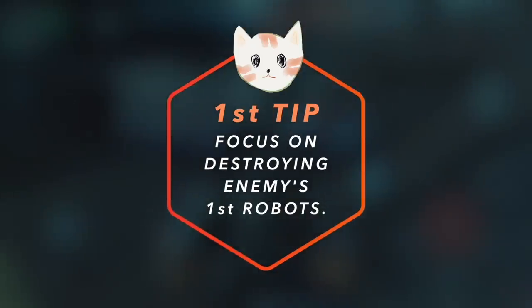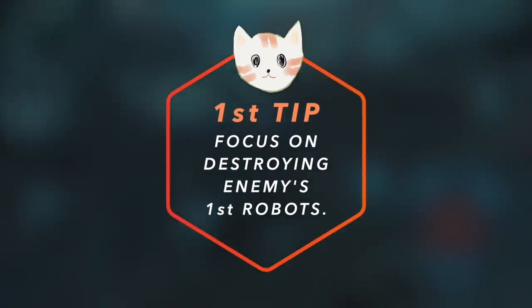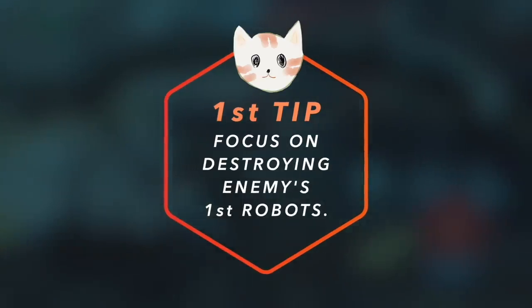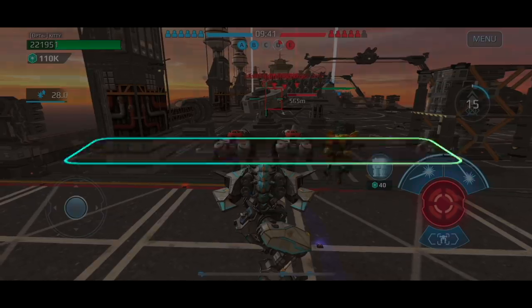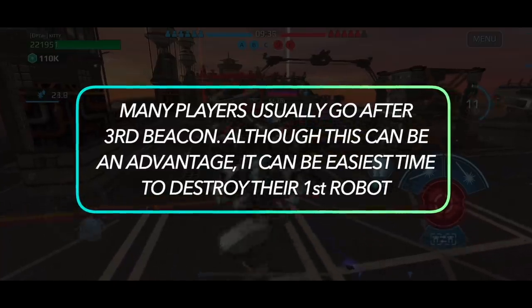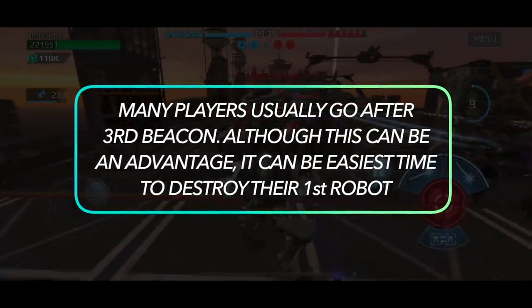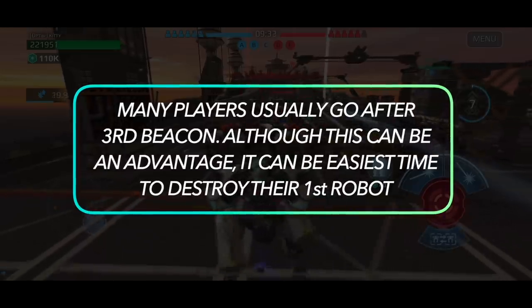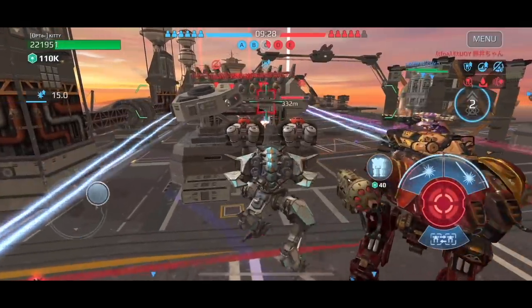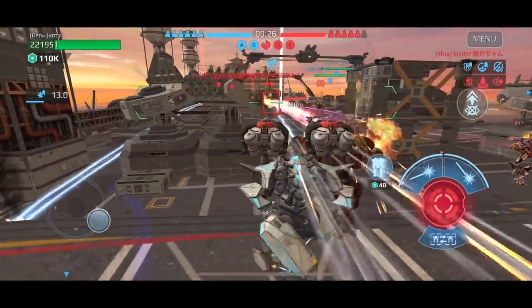The first tip is focusing on destroying enemies' first robots. Most first robots end up being beacon runners and they end up playing very carelessly. Many players usually go after the third beacon, and obviously that is an advantage, but it's also the easiest time to destroy the enemy's first robot.